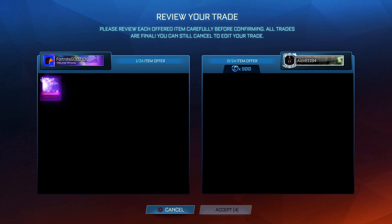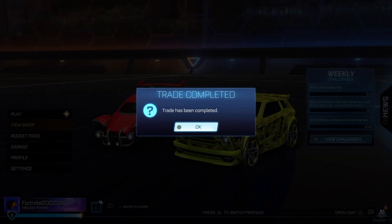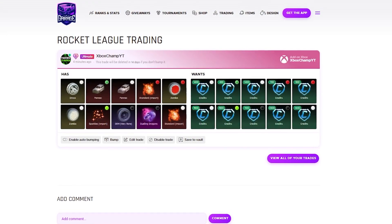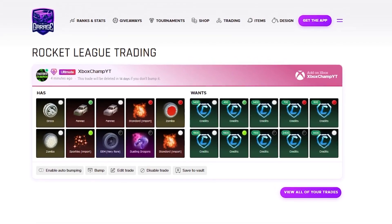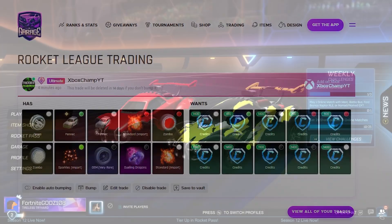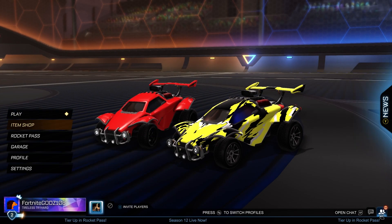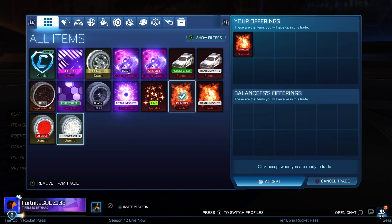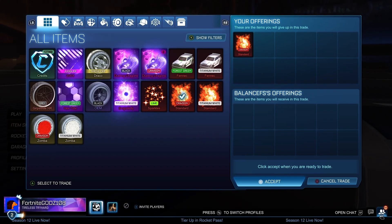I'm mainly focusing on buying items like standards, Zombas, and the Interstellar that are currently in my inventory because they sell a lot better than other items. I can actually get trades, make progress, and upload these videos. I'm trying to upload an Alpha Cap episode every two days, which is going pretty well so far. Here is the updated post — we've got the Black Dueling Dragons in there as well, the Black OEM and the Lime Sparkles which I'm trying to sell. I do put up more posts, listing up every single item on RL Garage, I just don't show all posts in the video.